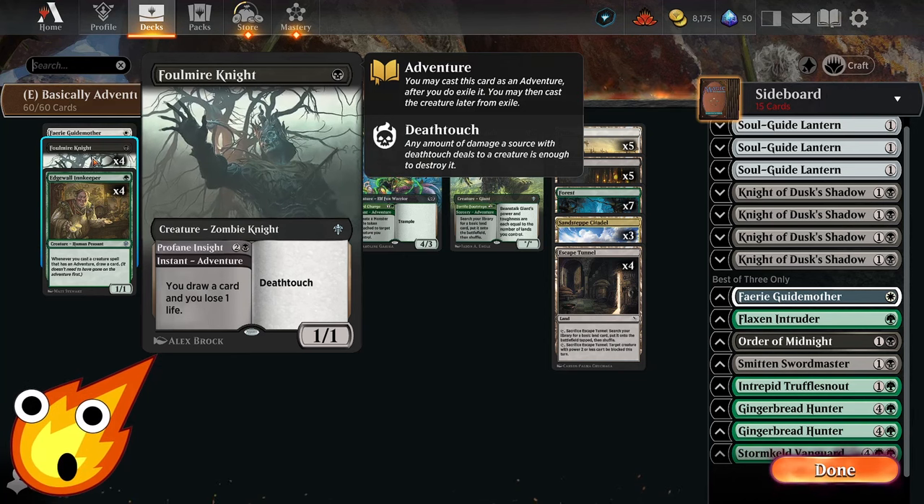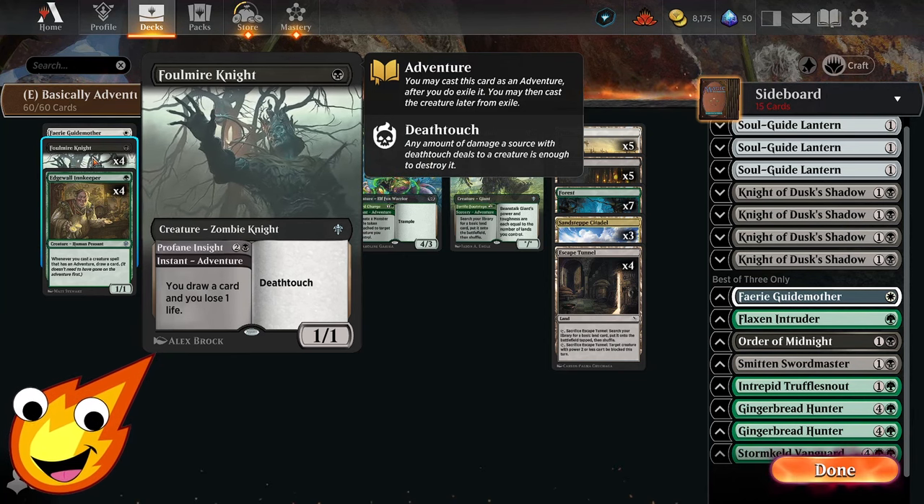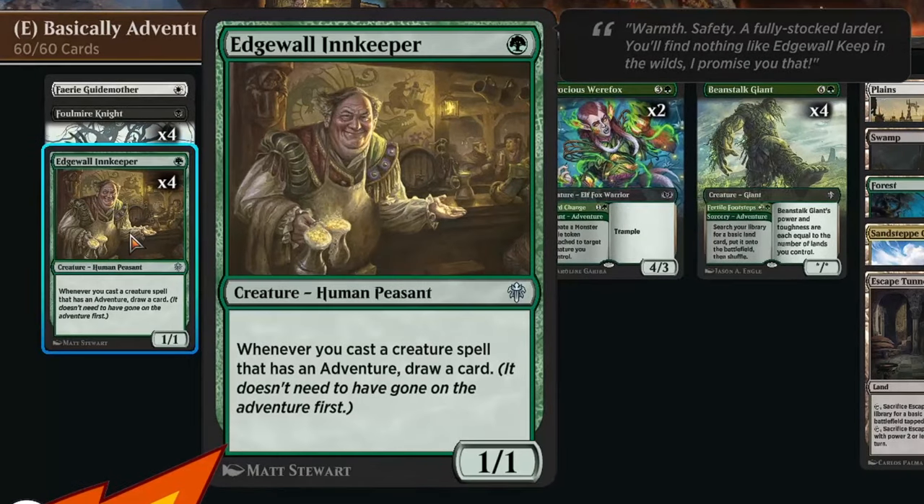Flower Mire Knight is a great card as well — a 1/1 with deathtouch, great for chump blocking. On its adventure side, you get to draw a card and lose a life.